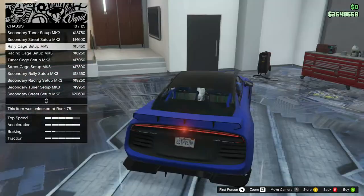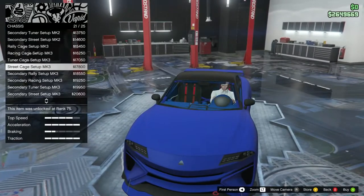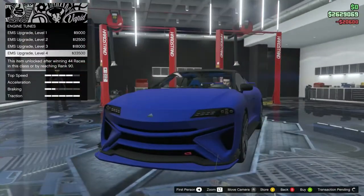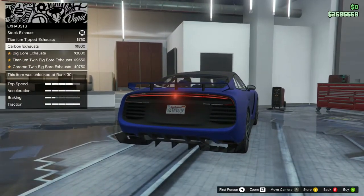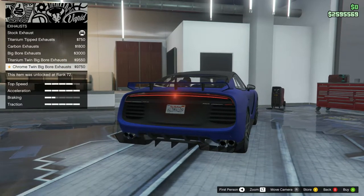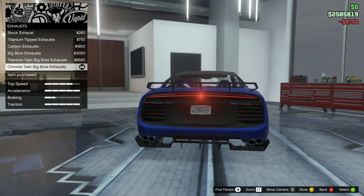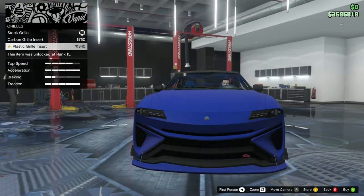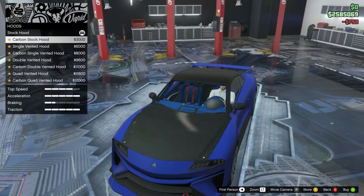Let's go for these seats because they look amazing. Engine - level 4 of course. Exhaust - titanium tipped, carbon, big bore, titanium twin big bore, chrome twin big bore. Let's go for the chrome twin big bore - they look insane.